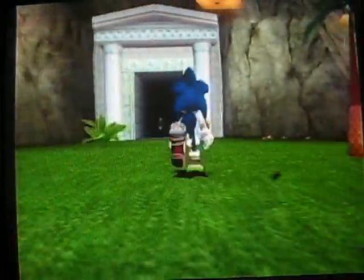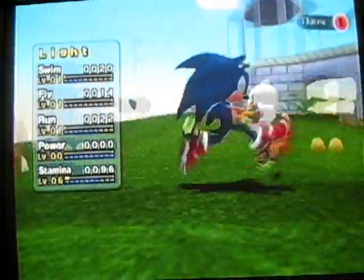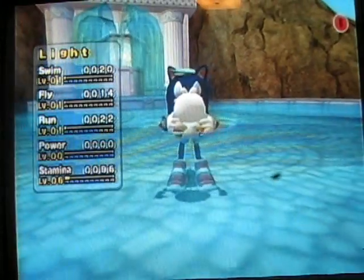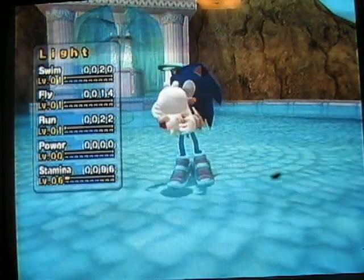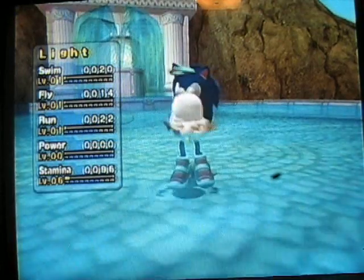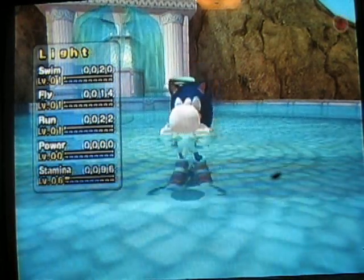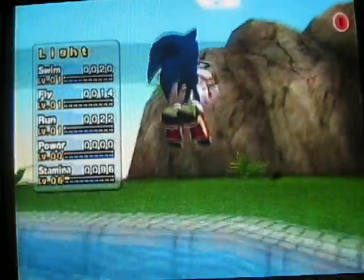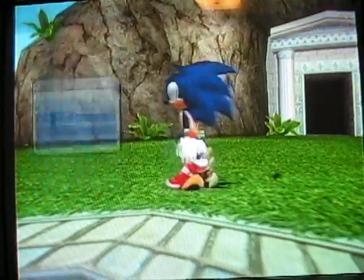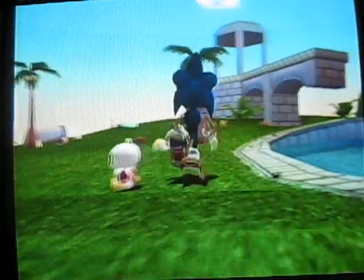When you first get an egg — we don't happen to have one here, I'll use Light instead. You grab the egg and you can start rocking it by holding down the B button when you first pick them up and then moving the analog stick in any direction. Then you put it in the water. After it sits in the water a bit, bring it on the land and it should hatch.